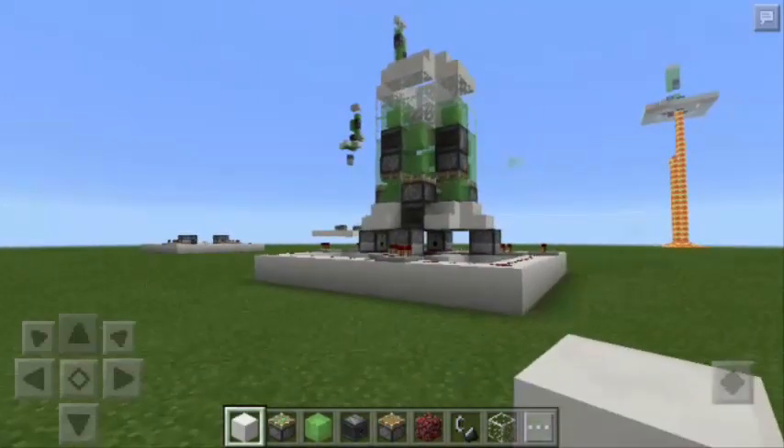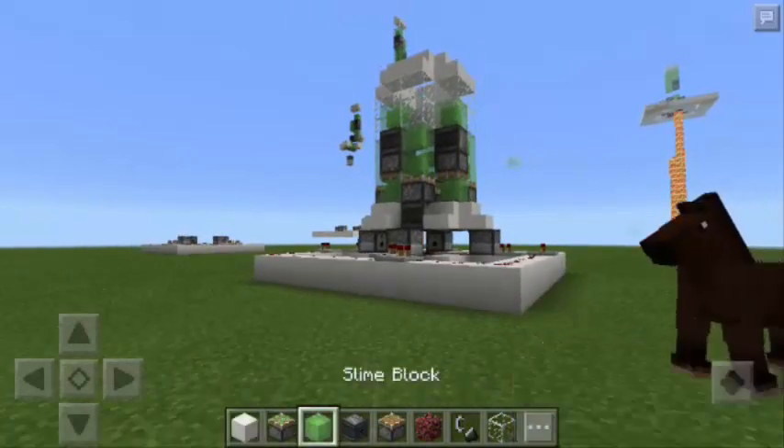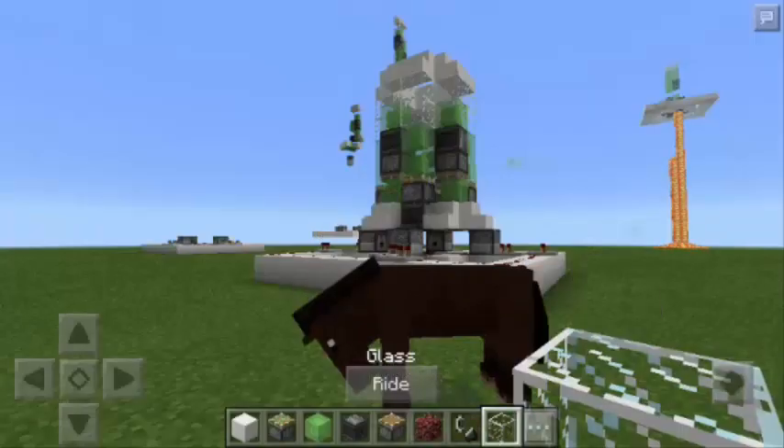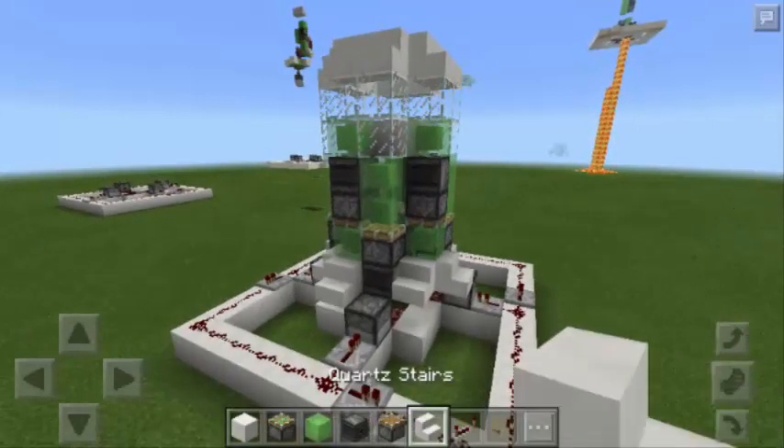Here are the things that you need. The first one is Block of Quartz, Sticky Piston, Slime Block, Observer Block, Piston, Netherrack, Flint and Steel, Glass Block, Redstone Dust, Repeater, Button, and Quartz Stairs.